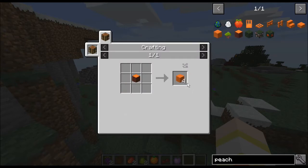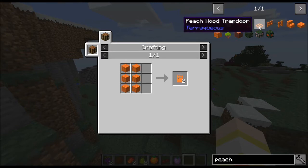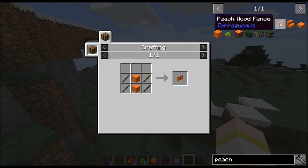The peach wood is absolutely gorgeous — that's what it looks like, a really beautiful peachy color. You can also get doors and trapdoors, and all of the different types of trees that come with this mod have their own unique wood colors and items as well. It's a beautiful addition.